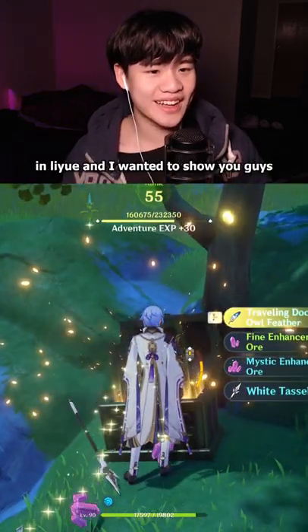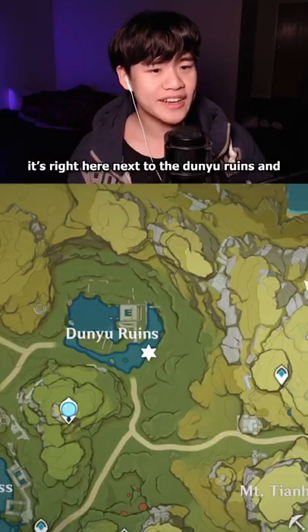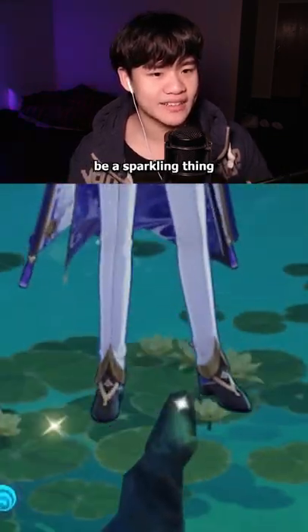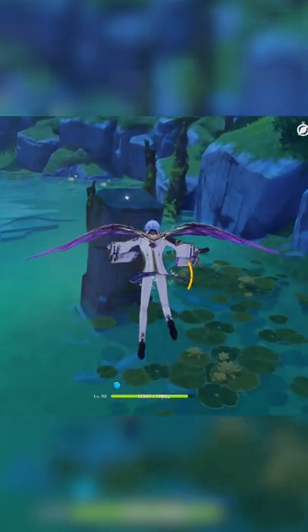I found this really weird chest in Liyue and I wanted to show you guys. It's right here next to the Danyu ruins, and basically when you get here there will be a sparkling thing. When you stand next to it, it'll disappear and reappear in a different place.